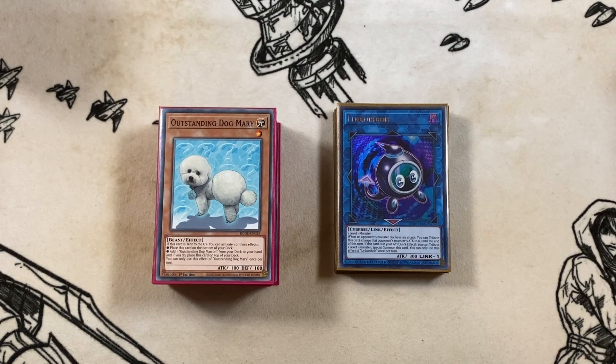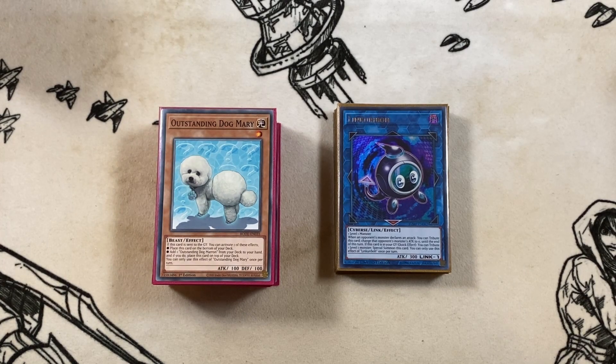What's going on guys, welcome back to Nolan TCG. We are back here today with another deck profile, and this time it's for the Outstanding Dog Mary FTK — well, realistically this is a machine FTK. You're essentially going to be looping Superdora. We will go through a bit of a combo at the end of the video.